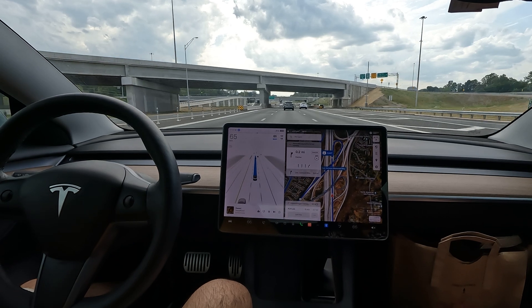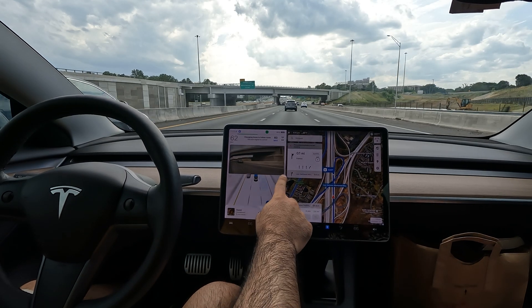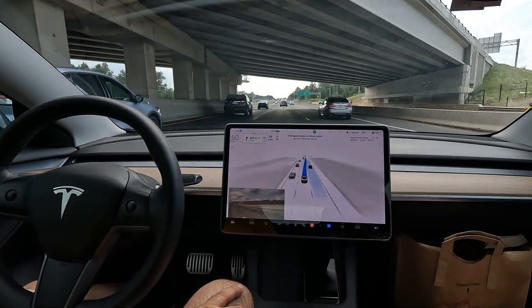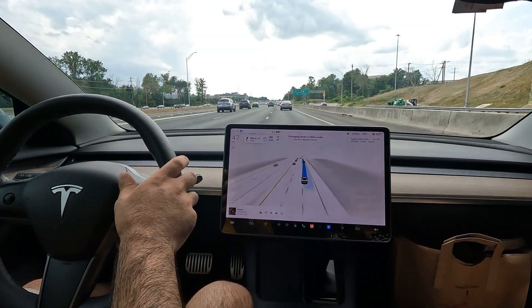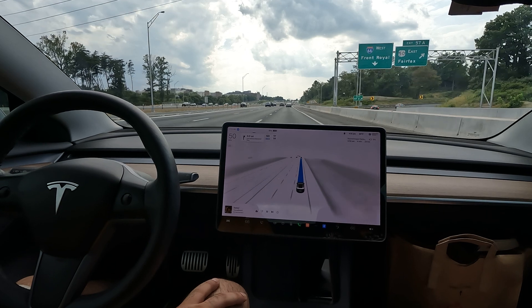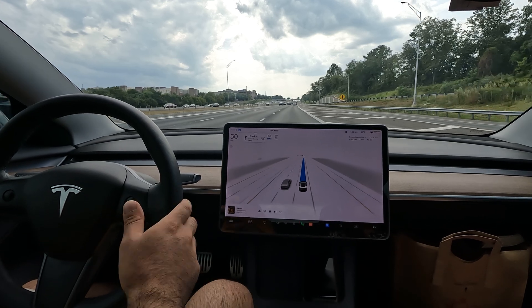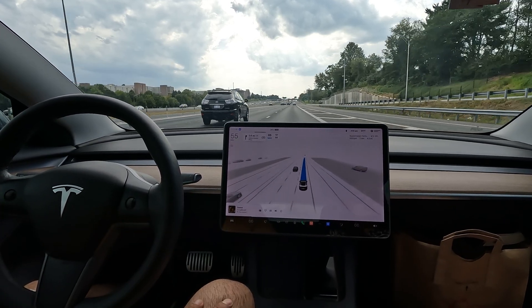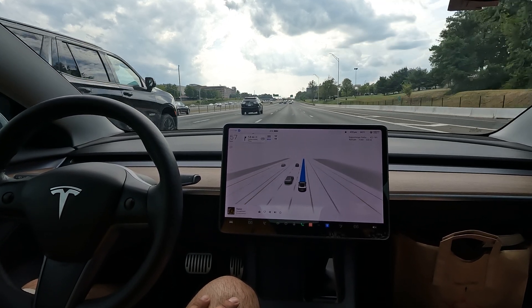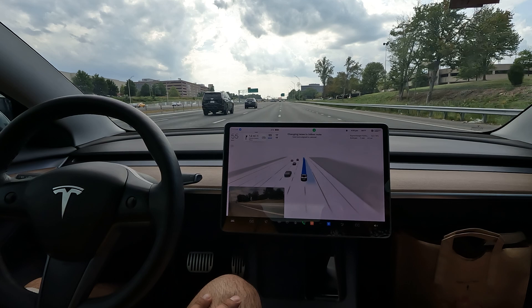Welcome to the channel. In this video we're going to do a quick FSD beta drive — we are headed to the supercharger. We're on Route 66 looking at only a four-minute drive. I just plugged it in on my way, but I thought I'd stop and charge first. FSD is in control — let's see if it can get us to our destination with no takeovers. We have an exit coming up.